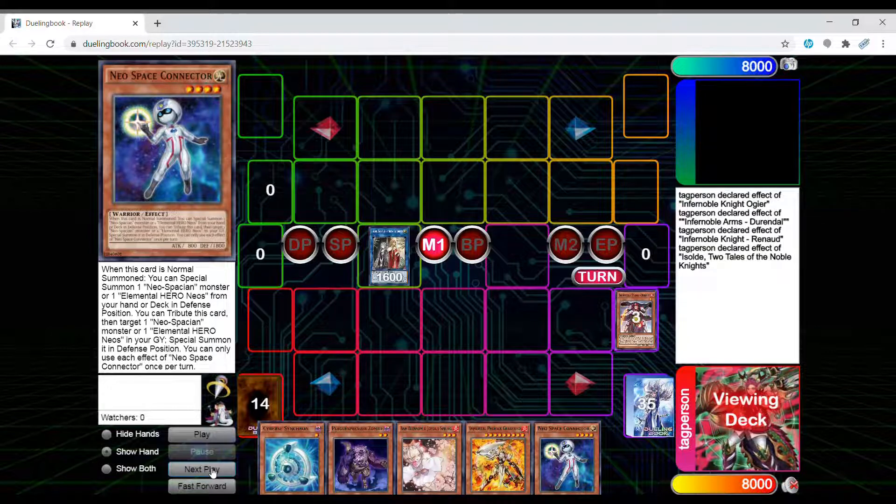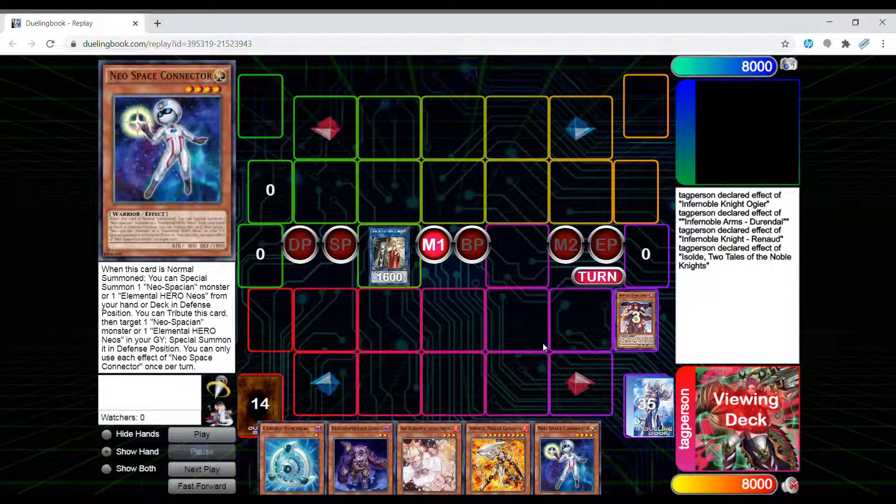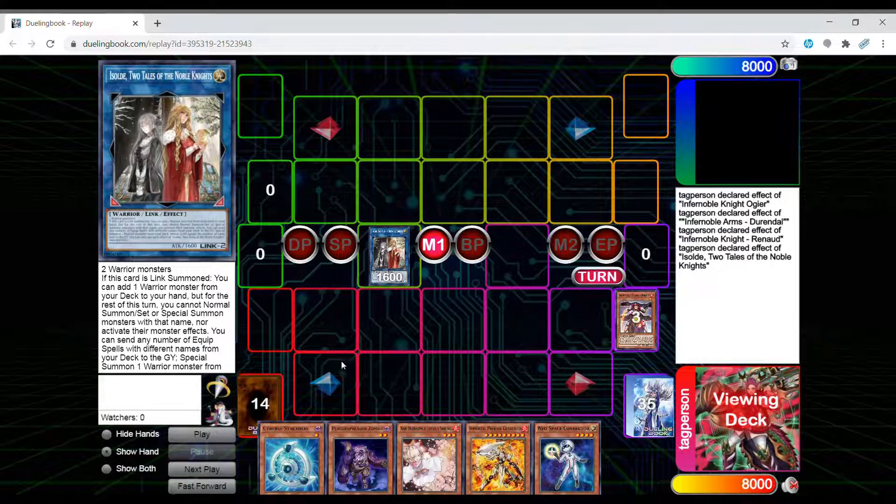Now if you're playing against a good player, they'll wait for you to use the second effect that dumps to negate it. If someone impermanences you at this point where you can't add, if you have any other extender you can go into a second Isolde. Most Infernoble-like decks I'm seeing play two. Most good players would wait until you use the second effect to try to hand trap, but with this version that'll be too late.